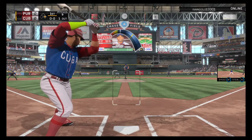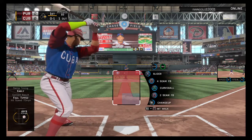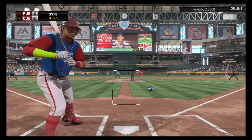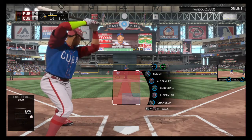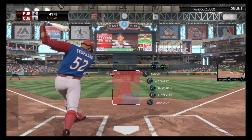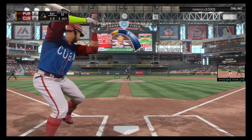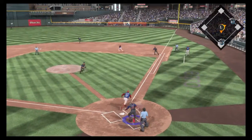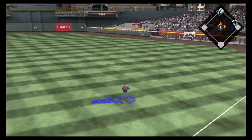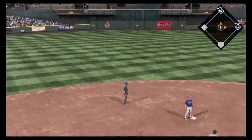Yoenis Cespedes steps in with a runner at first and one man out. A pitch misses the outside corner — 1 and 1. Swing and a miss on the fastball — 1 and 2. The pitcher did a good job tying him up inside, getting in on his hands before he could get the barrel through the zone. The throw goes up the line and gets away, but lucky for them the right fielder is there to back it up.